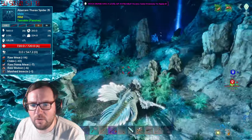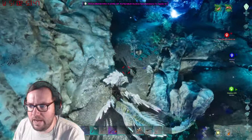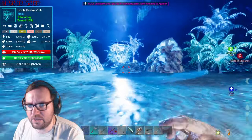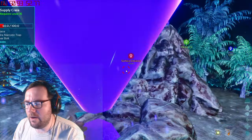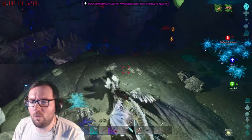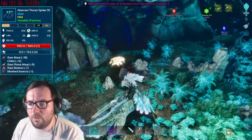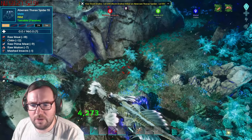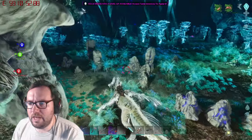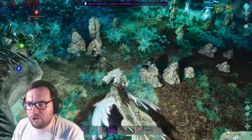Hello thorax spider - I might tame one at some point, we need mashed insects for that. These trees are so annoying. There's a campfire or fireplace. That purple down there is the radioactive zone - we don't want to go there. There's a level 55 thorax spider. We need their shield so let's kill it for chitin - but it didn't drop chitin, maybe that's just a chance drop. There's also a pink spider at level 10.